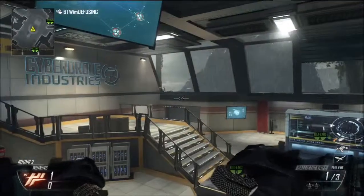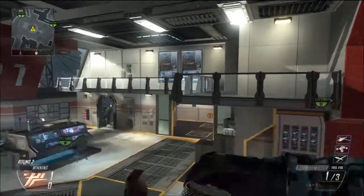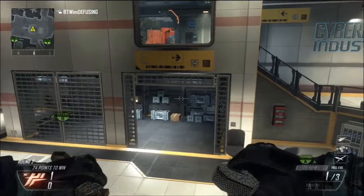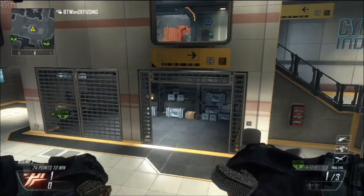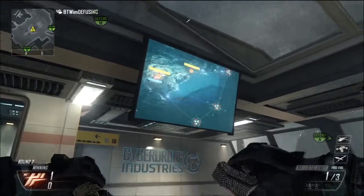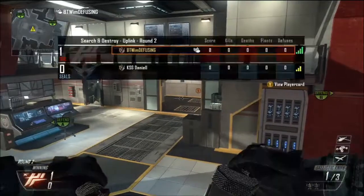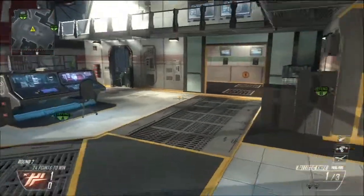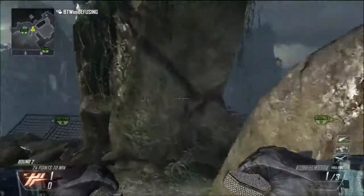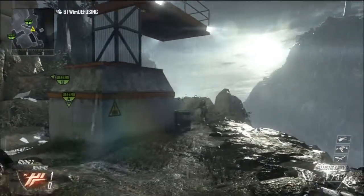What's up guys, this is BTW, I'm Defusing, here with another ninja defuse spots episode. Today we are on one of the Vengeance DLC maps - Uplink. I didn't really play Black Ops, but apparently this is a remake of one of the Black Ops maps. This map actually has quite a few good spots and is probably the best one for ninja defuse spots on the Vengeance DLC maps.